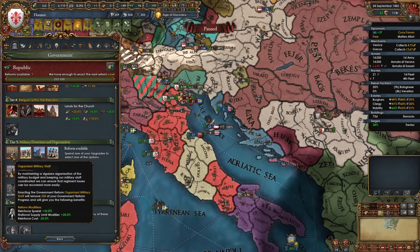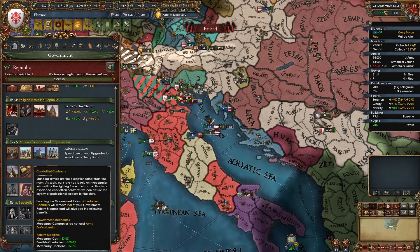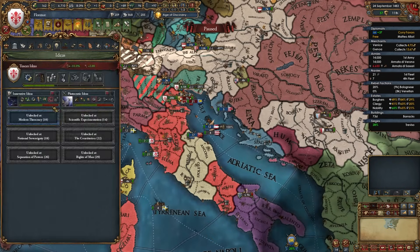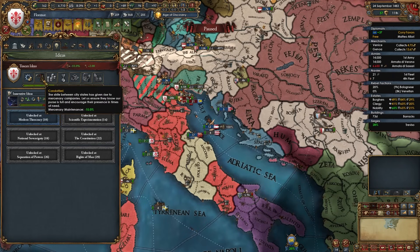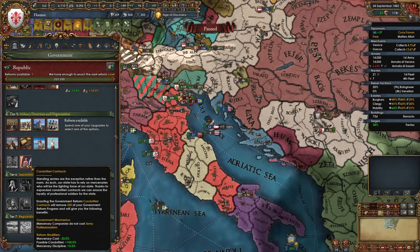For the tier 5 government reform, I strongly recommend Florentine Condottieri Contracts — it makes mercenary companies cost no army professionalism, gives minus 33% mercenary cost, and plus 5% morale discipline. Combined with minus 15% merc maintenance from Florentine ideas, minus 20% merc cost from plutocratic ideas, and minus 33% merc cost from this reform, mercenaries are absolutely dirt cheap. If you've taken plutocratic ideas I definitely recommend this reform and utilizing mercenaries heavily since you'll be so rich.